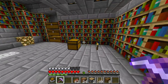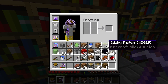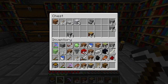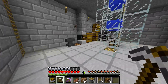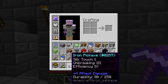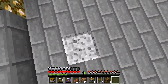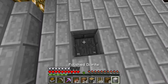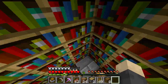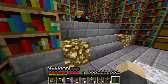Then I went to the stronghold because it has stacks and stacks of bookshelves, so I basically ravaged it. We took all of these bookshelves and I still have a ton left — I think there's a stack of 64 in this chest. I need to repair my pickaxe because it's almost about to break — it has like 40 uses left. This diorite block here is where I'm going to put a beacon.